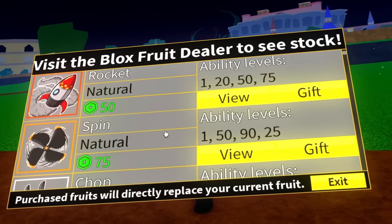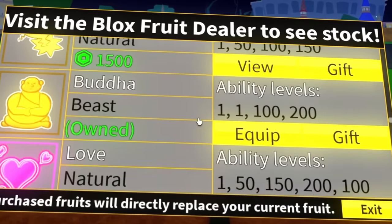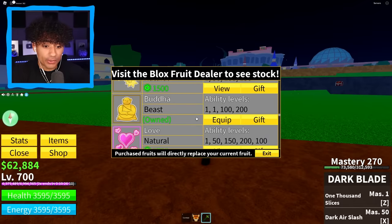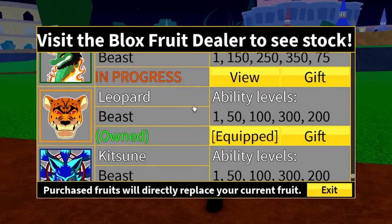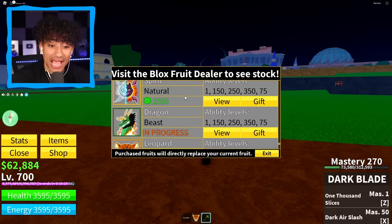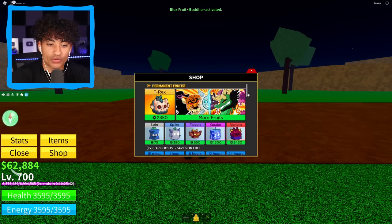Let's check out the fruits — I feel like this guy's a little rich and might have a lot of Perm Fruits. No Perm Rocket or Spin. Oh — Perm Buddha! Perm Buddha's actually really good. What about the next one? Perm Dough. Oh — Perm Leopard! Oh my gosh. Okay, not a Perm Kitsune — I was about to get super excited. So we actually have some really good Perm Fruits. Are they leveled up though? Mastery 21. This guy's just rich and buys fruits and doesn't use them. Buddha Fruit is Mastery 1 — you're not gonna level up Buddha?